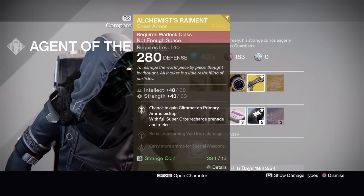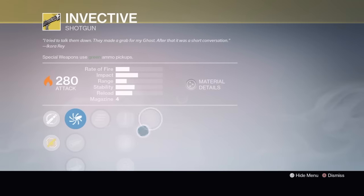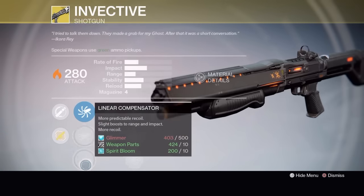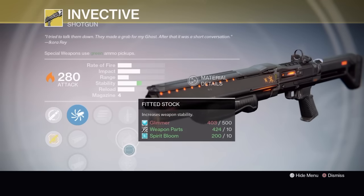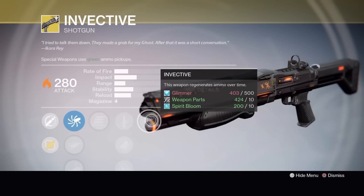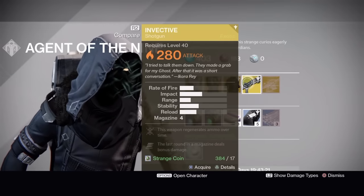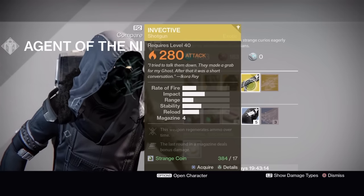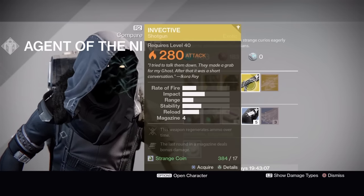For a gun this week, we have the Invective shotgun. It's got full auto on it, Accurized Ballistics, Field Choke, or Linear Compensator, Final Round, Quick Draw, Fitted Stock or Send It. Its exotic perk is Invective — this weapon regenerates ammo over time. Definitely worth picking up, especially if you like using shotguns. The regen ammo is very nice. It's got good range and good impact — not maxed out, but it's usually very viable.